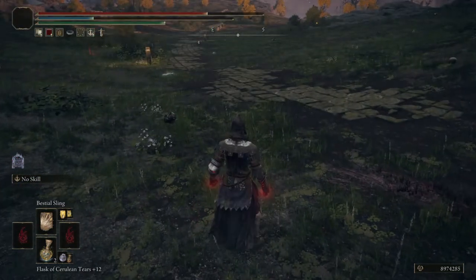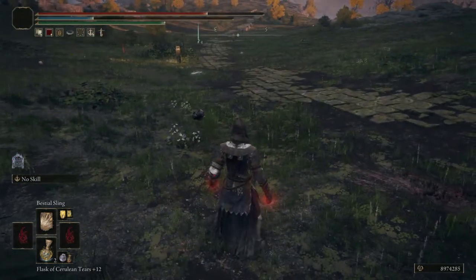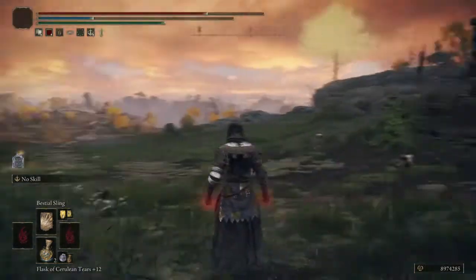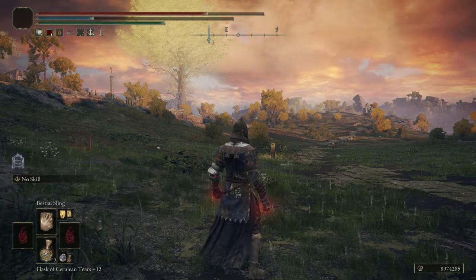Basically, if you're walking and you jump and you use the spell at the same time, something interesting happens — but you have to hit L1 and R1 on PS4.